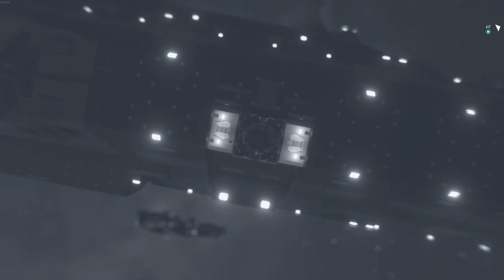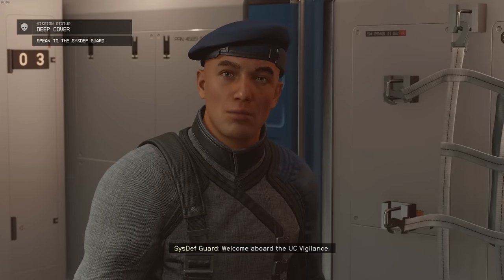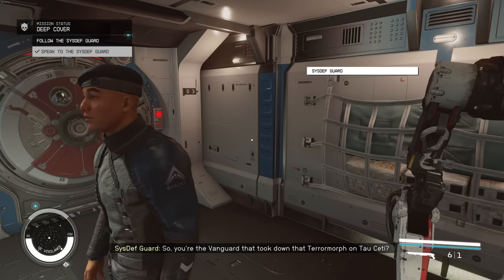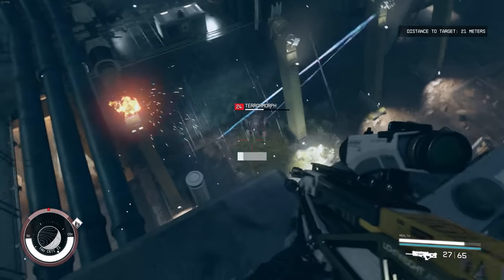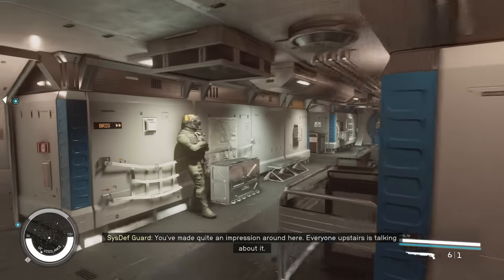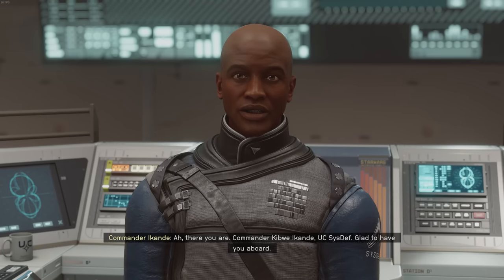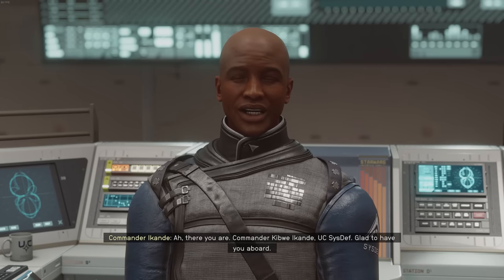Basically like, hey, you're doing a great job as a Vanguard — do you want to help out this other department of our military force as well? So as you start this, there's a ton of respect thrown around. You're a Vanguard member, you get some praise for taking out a Terramorph, which is one of the starting quests during the UC Vanguard questline. It's all very above the board and friendly.